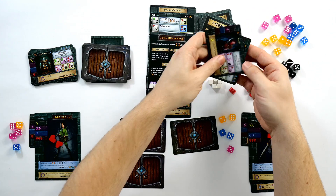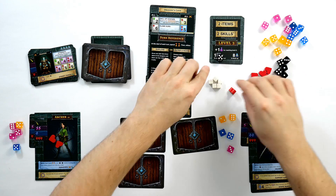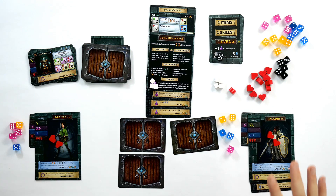The bandit's reward puts us onto six XP, so the experience tokens get removed and we go to level two! Leveling up gives us an extra black die for the rest of the game, an extra potion, and now we have two items and two skills. We are feeling good, strong, and in control.